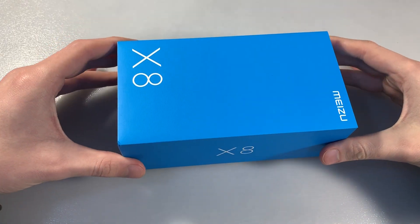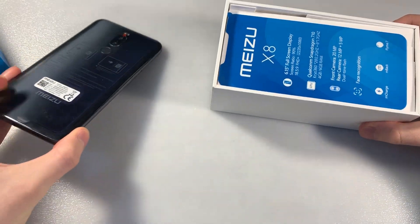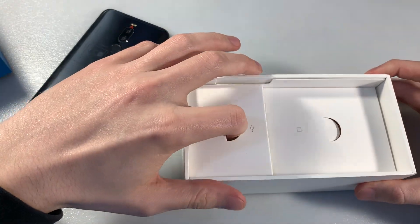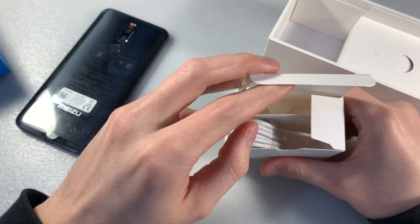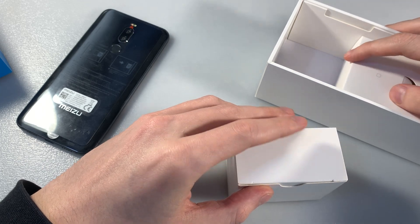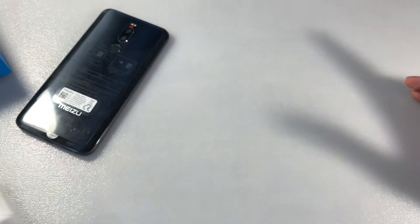Hello guys, we have the smartphone Meizu X8. Start unpacking, open the box and look at the contents. In the box we have the device in black color, a micro USB type-C cable, an adapter for charging, a key for the SIM slot — only the cable and adapter.